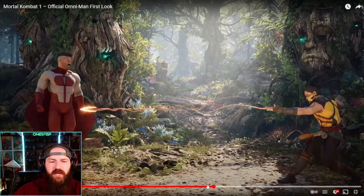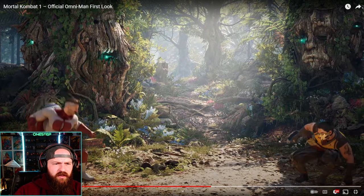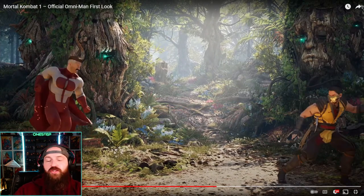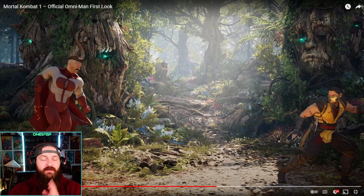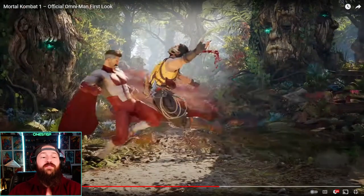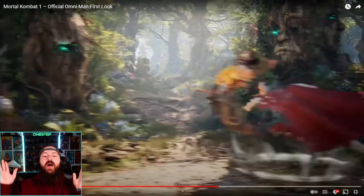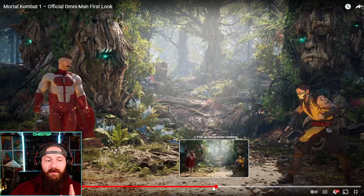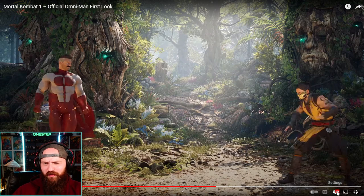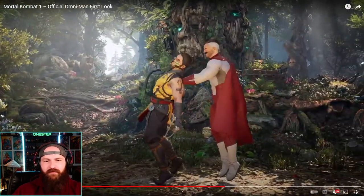Oh my gosh, he dodges the projectile — we gotta watch that in slow motion. Playback speed half — easy, look at this dodge. So as soon as — I wonder what the frame data is on that, like how long of a window you have to dodge the projectile and then punish your opponent. Even in slow motion that was so fast. You can easily punish your opponent if you dodge the projectile — if you time it right, zoners are not going to be a problem for you playing Omni-Man.